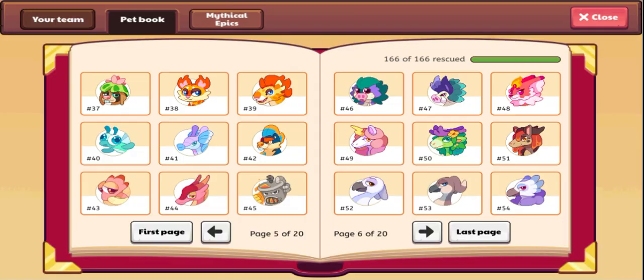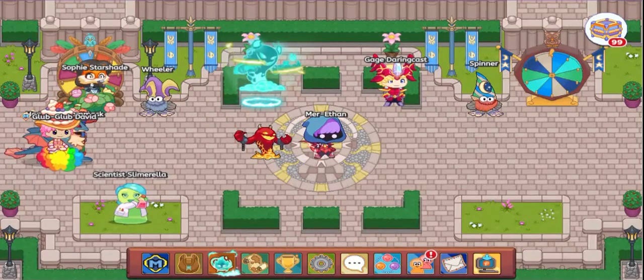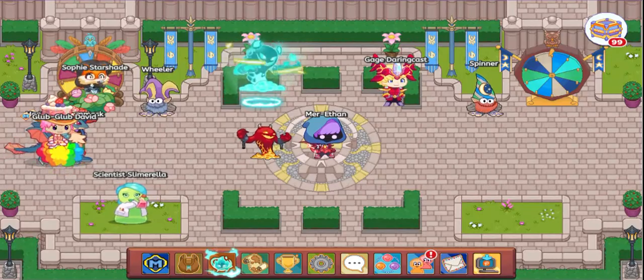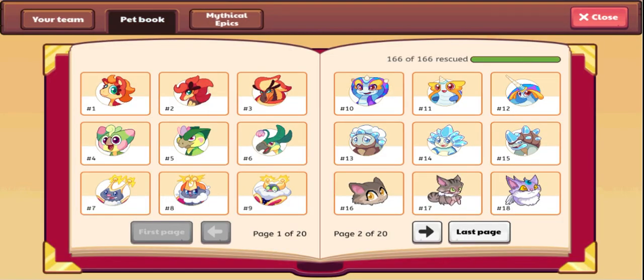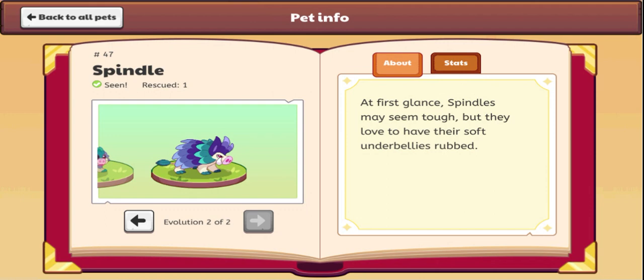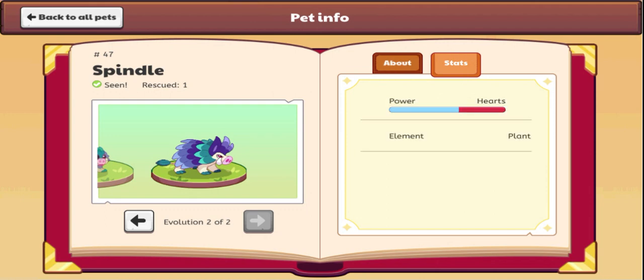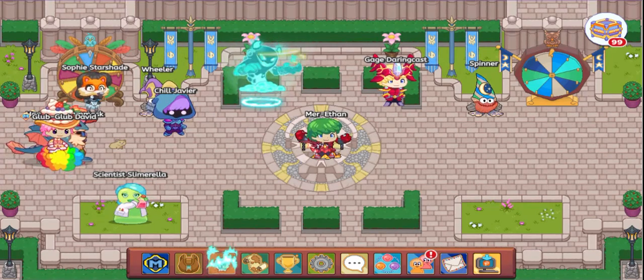That's pretty much going to wrap up the video. These are probably going to be ultimate member pets because they are remakes. They will probably have the same hearts-to-health-bone ratio as Spindle and Palm Prinkle, which would be power to hearts of this. Make sure to like and subscribe, and bye.